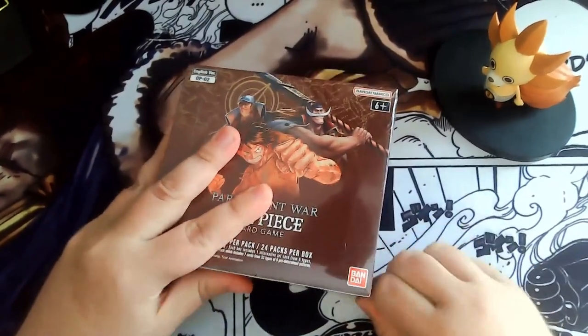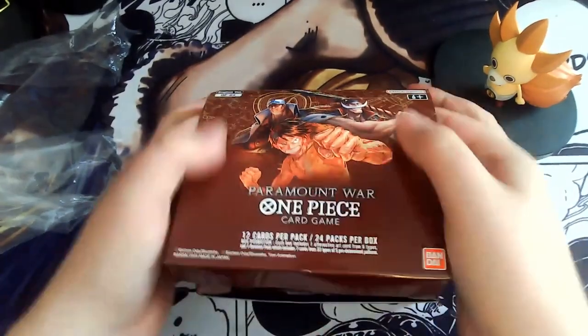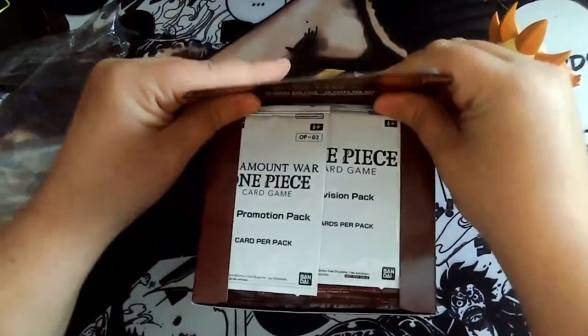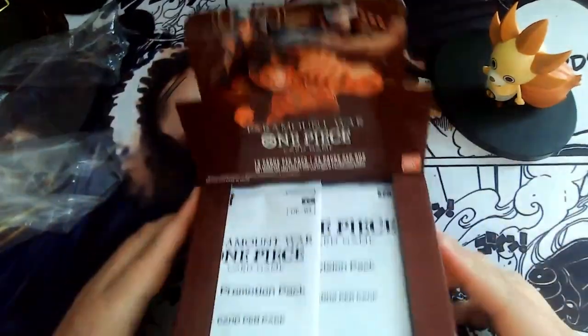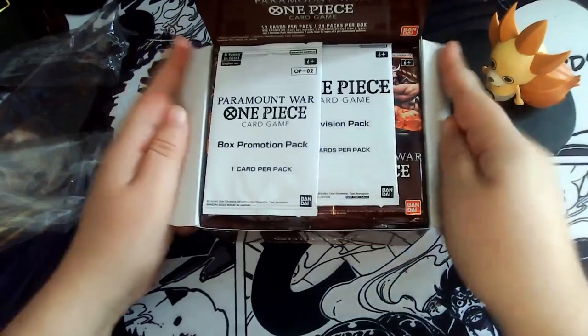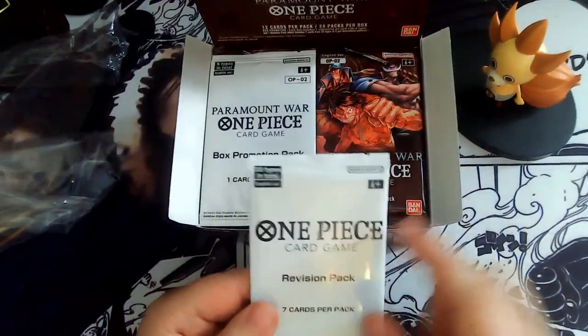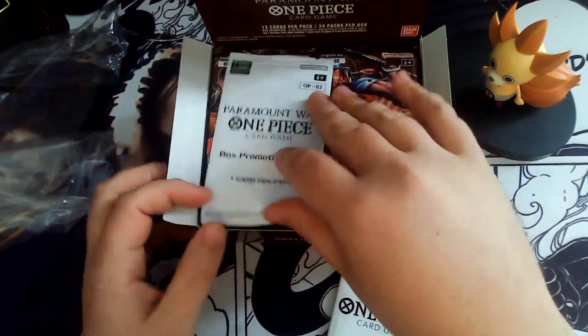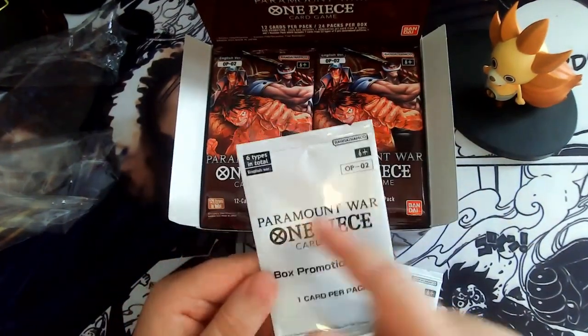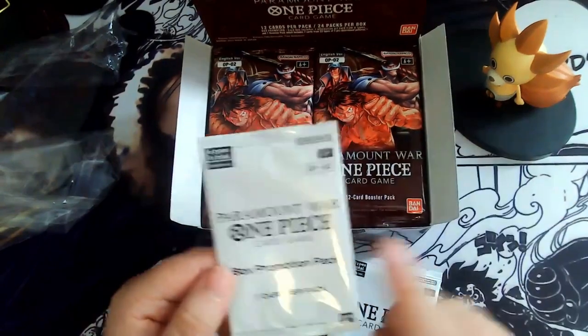Let's open this. I always wanted to do this kind of stuff — my first display ever. Never did it for Yugioh, never did it for anything else. This is how it's looking. It comes with one revision pack — there are cards from the starter deck in here — and the box promo pack. There are one of four, or one of six, special cards that are only in this thing.